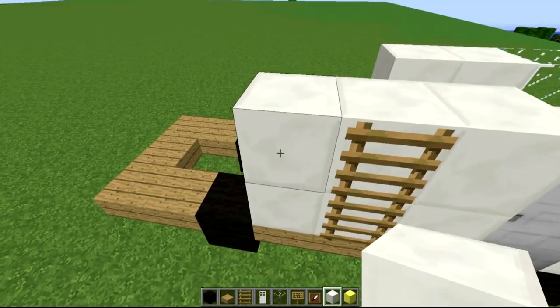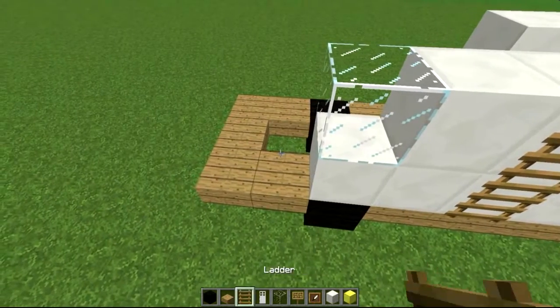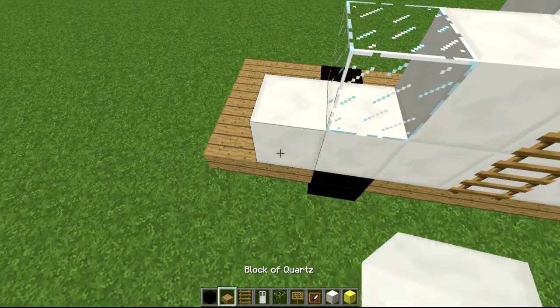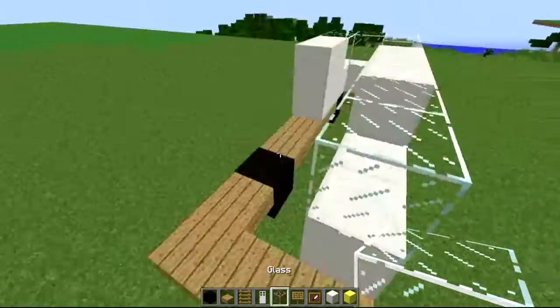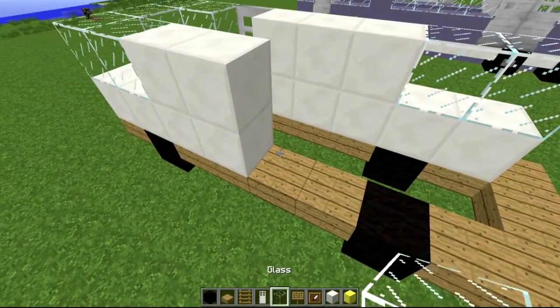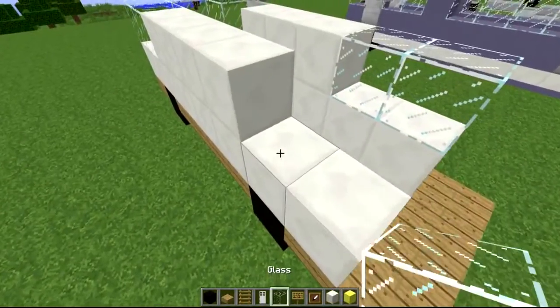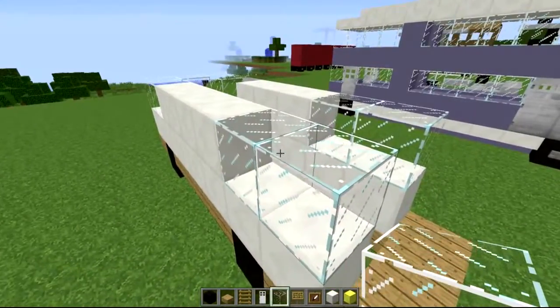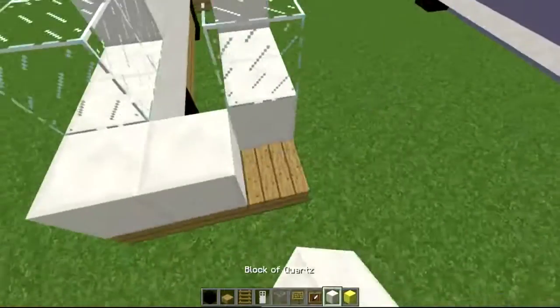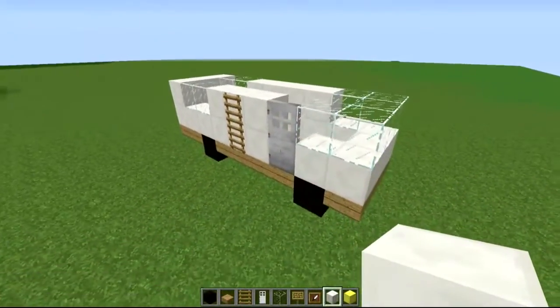From there it's going to be one quartz block with a glass block on top. Same thing on the side — one quartz with a glass block on top. Mimic the exact same pattern all the way through since there are no doors on this side. And there we go. For the back, all you need to do is conceal it with your quartz back to the standard level. You should have something that looks like this.